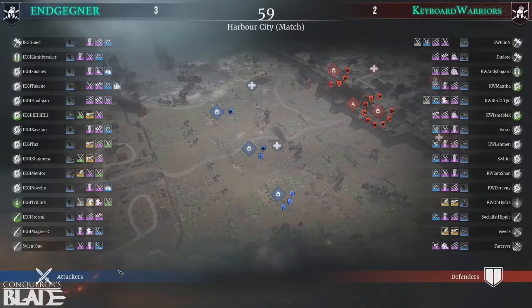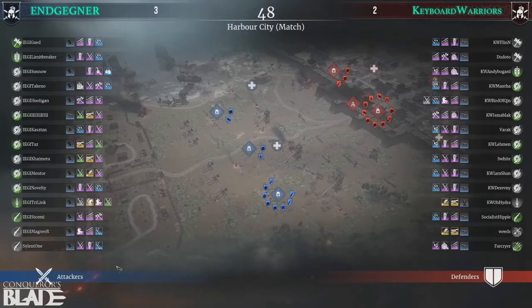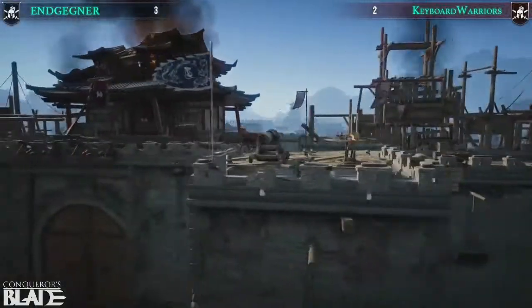Moving on to the units — same map, Harbor City, but EG this time on the attack. They are choosing a similar approach when it comes to units: triple falcos, flamethrowers, and one unit of hussars. Very similar matchup in that regard.